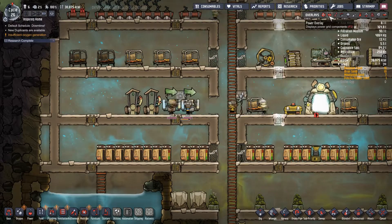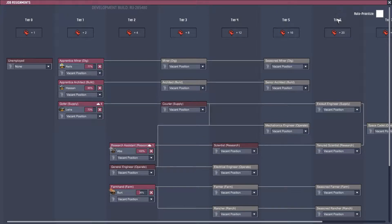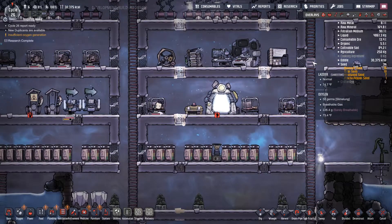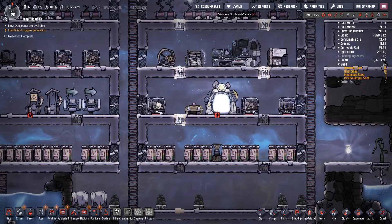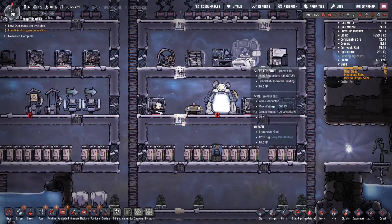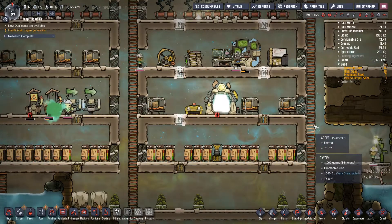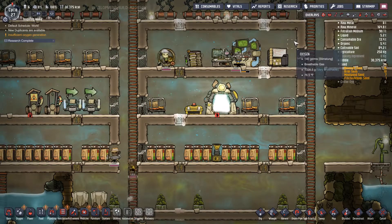How do you do schedules, priorities — no, jobs. How do you work on their schedules? What the hell is consumables? Their morale is such shit. I freaking know. I freaking know it's available.